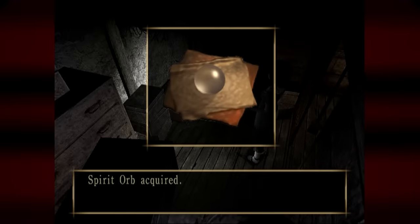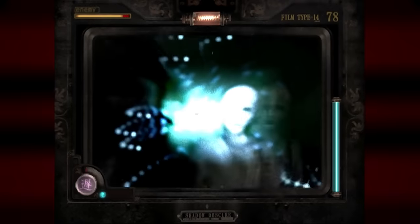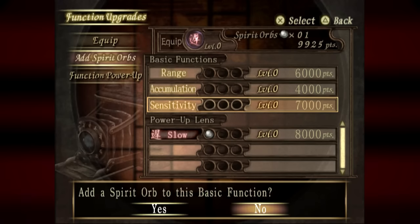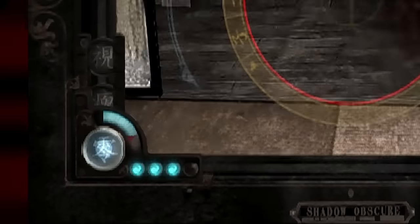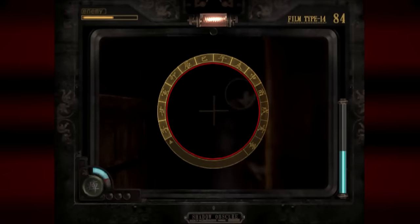I absolutely love the idea of different lenses being what gives you different power-ups, because that's sort of representative of what a real camera is like — different lenses give you different effects. Spirit orbs come back, but they're now for upgrading your camera instead of using abilities. Just like before, you'll earn experience by snapping pictures of ghosts, but before you can invest it into an ability or aspect of your camera, you'll first have to use a spirit orb to unlock that level. The upgrades are pretty similar to before, increasing range and reticle size, and this time also the amount of energy you can hold. But you can also upgrade the specials themselves, so you can invest points into the ones you find most useful.